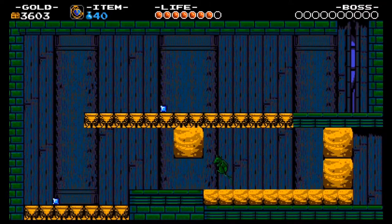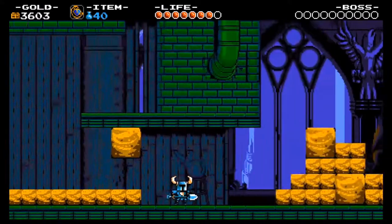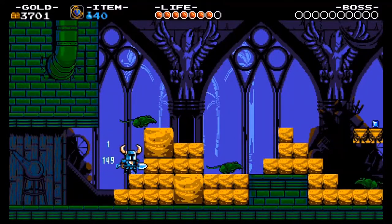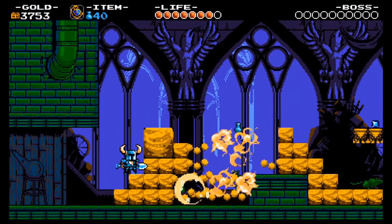These green rats — you want to be careful about these, because the moment you kill them, they explode, and any blocks that are near them are also destroyed. I'll try and demonstrate with this spot right there. There we go.